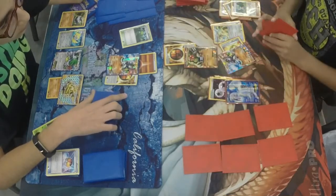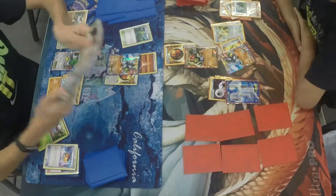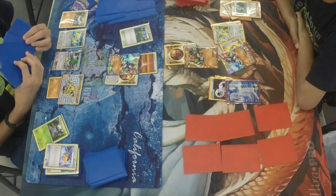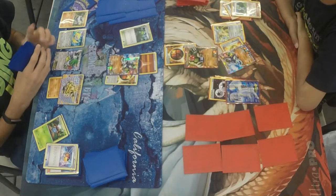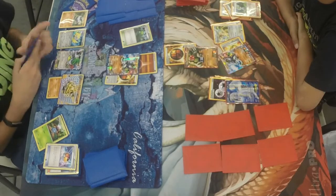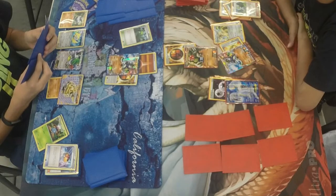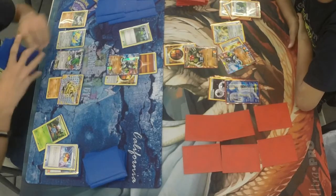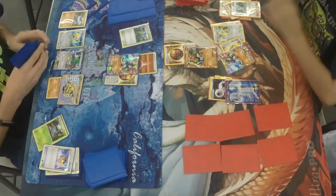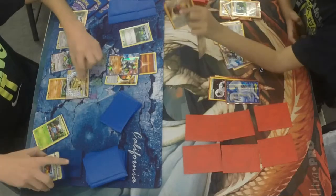We see the Lucky Helmet going to Zygarde. I question the play, but you know, he's going to do what he loves best. We see the double colorless energy go down to Lugia — so Lugia is ready to go. On John's turn, I think I saw a Lysander in his hand — yes, he has a Lysander. He might go for the Raticate. But instead, there goes the Pokemon Center Lady, so we won't see that Lysander this turn. He knocks out the Golem. John takes two prize cards and it is six to four on the prize race.